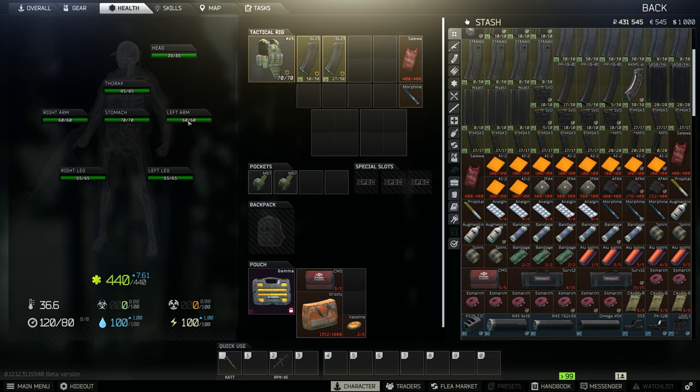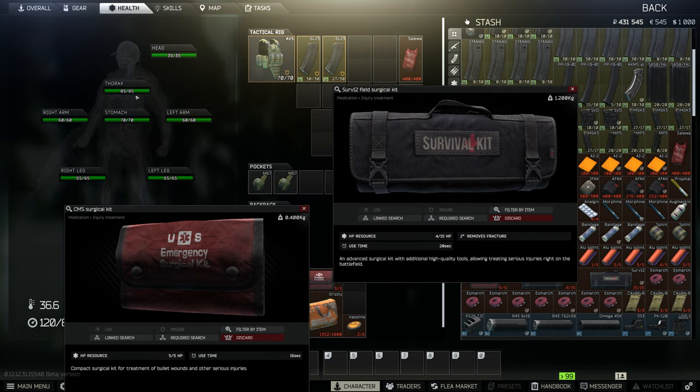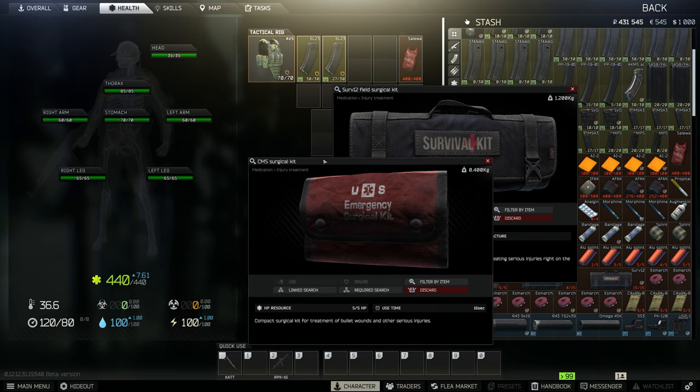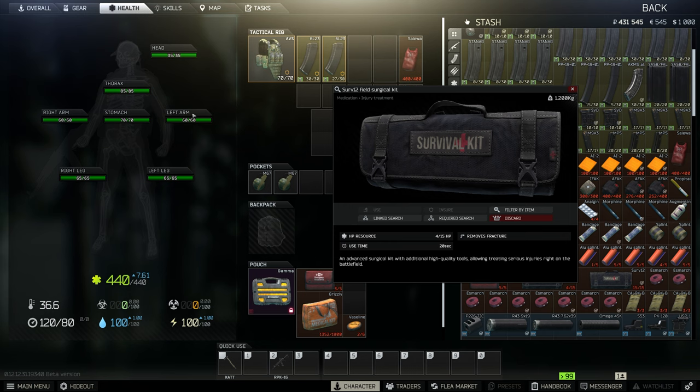If you get shot in the arm and it's zero out of 60 HP, that's what we call 'blacked out.' Back in the day you could never heal this, but now there are two items: a CMS kit and a Surv12. Any limb other than your head and thorax — if those get blacked out — can be restored with these items, though not to full HP. Using a CMS might restore the arm to around one out of 15 HP max, and the Surv12 restores it a bit better, maybe to 30–45 HP max.